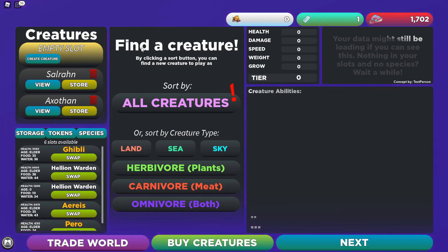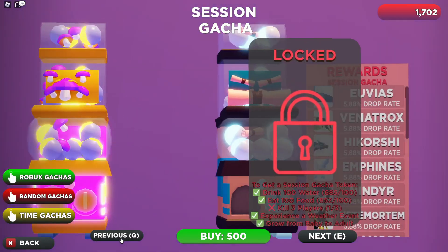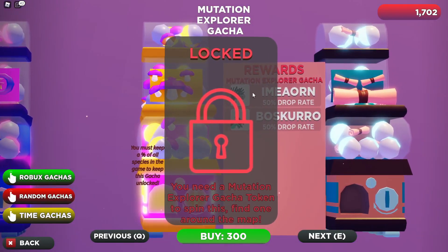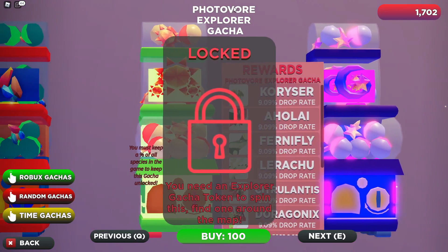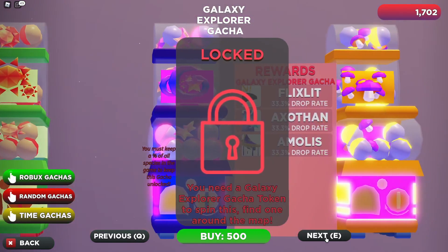So what's happened in Creatures of Sonaria since I've been away? Quite a lot, in fact. If we go to buy creatures, we've got the Mutation Explorer gacha — this looks new. Because we had the galaxy one, and then we had the Photovore, but now we've got a third one.